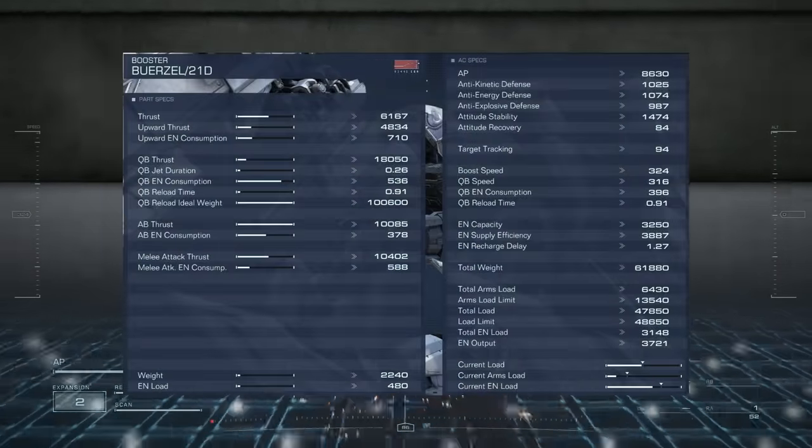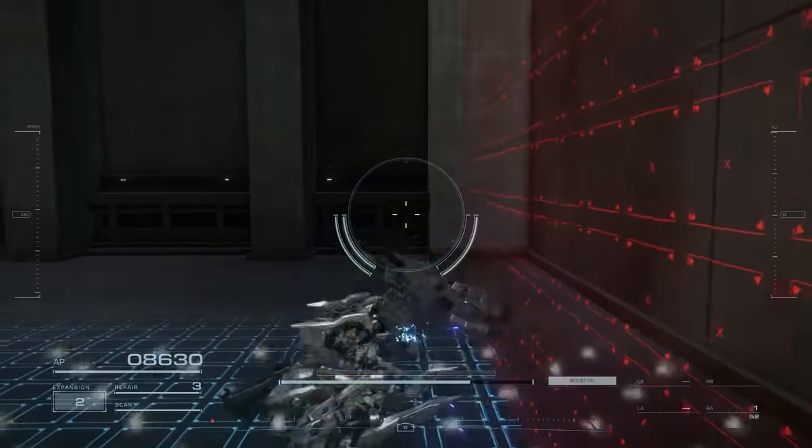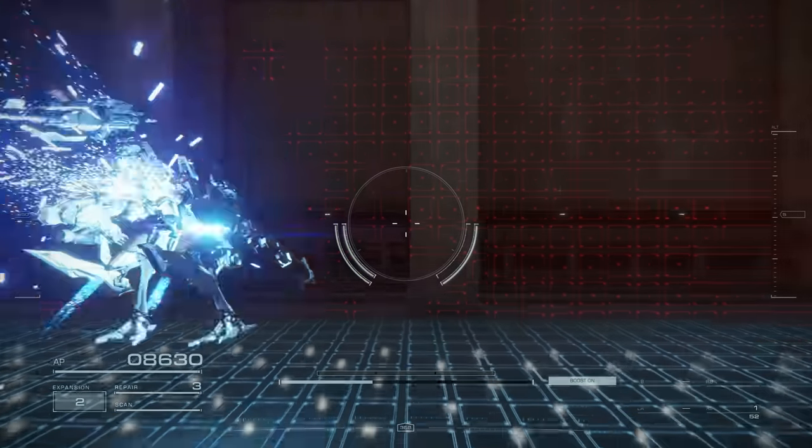Next, it is the Bwerzel boosters. Unlike other boosters, this pair is not particularly focused on speed or quick boosting. Rather, they are focused on assault boosting, having the fastest one in the entire game. Extremely good for heavyweight builds.